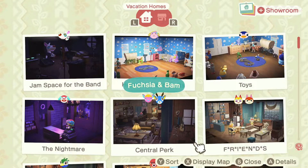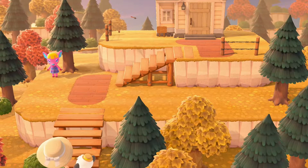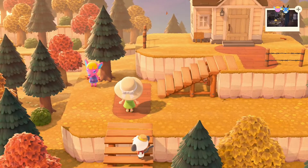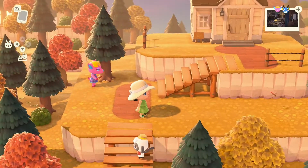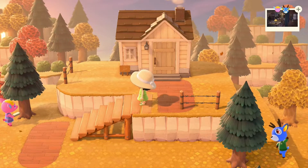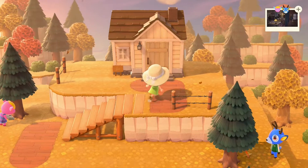Our next one is going to be Central Perk, so we'll keep it with the Friends theme for right now. I actually didn't decorate this yard either — it just came this way. There's Fuchsia and there's Bam. Fuchsia is basically Phoebe and Bam is Joey, so let's go inside.